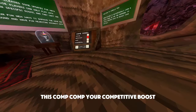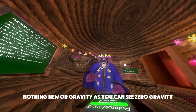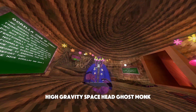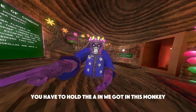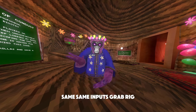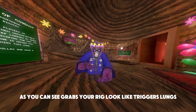We've got speed boost — this is comp, competitive boost, nothing new. Low gravity, zero gravity, high gravity, space head, ghost monk — you have to hold the A button. Invis monk uses the same input. And grab rig — as you can see, it grabs your rig.